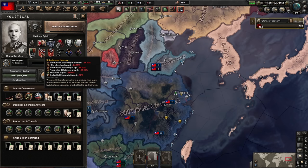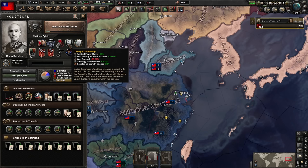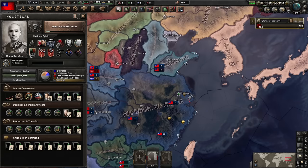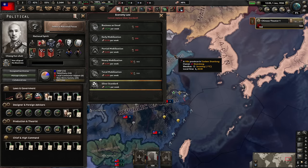We also have illiterate population which debuffs our research speed. And speaking of not being able to build an air force or a navy, we also aren't allowed to research them. Then we have Chiang's dictatorship which buffs our political power and stability during war but debuffs our war support. We also start with inflation at low level, free trade which we cannot get rid of as long as we have the Nine Power Treaty, and the silver standard economic law which debuffs our economy even further.